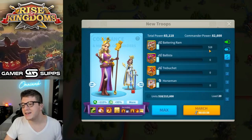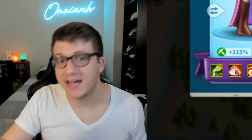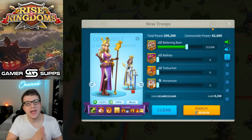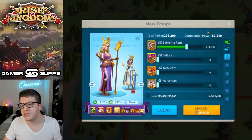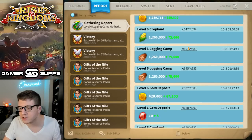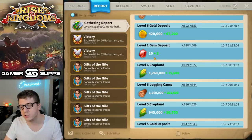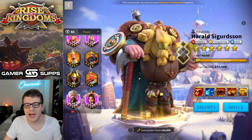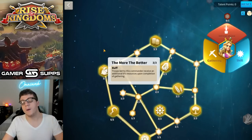Next, don't just send a small 500-unit amount — send the maximum amount of troops, because you don't want to go back to your city every single time you complete a gem node. Roughly speaking, you're going to get about one gem per minute. I gathered from a level one gem deposit: it took about 10 minutes and I got a total of 13 gems. We got 10% extra from Constance, 10% extra from Matilda — that brings us to 12 gems. The 'more the better' talent on Constance's gathering tree gives you 6% additional resources upon completion.